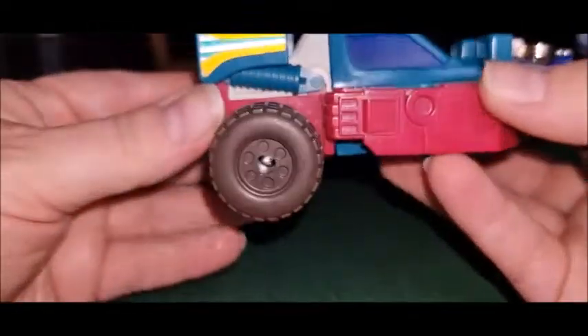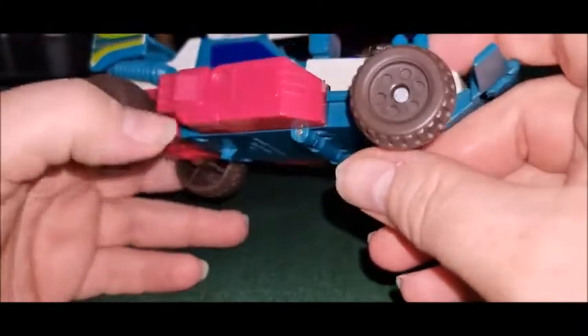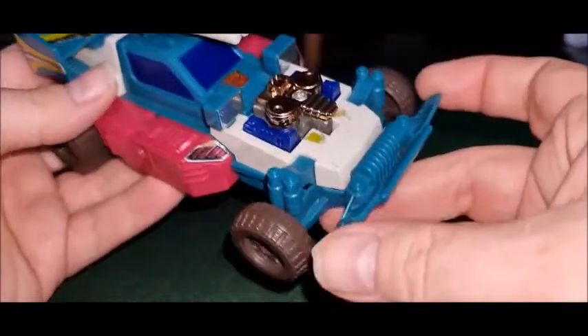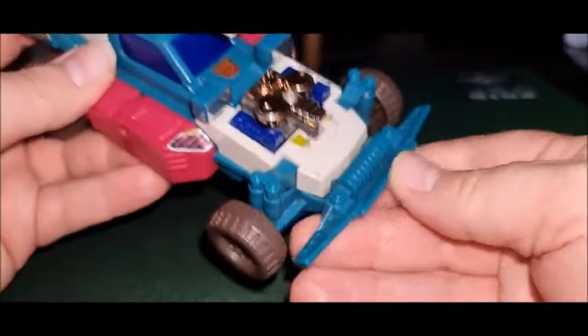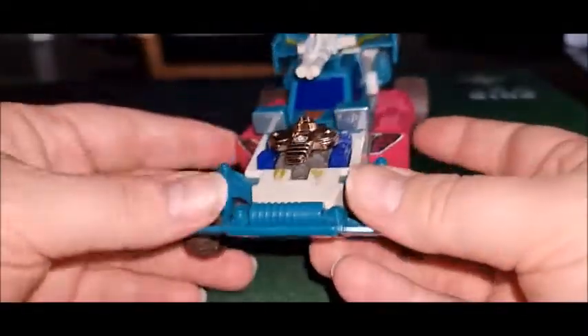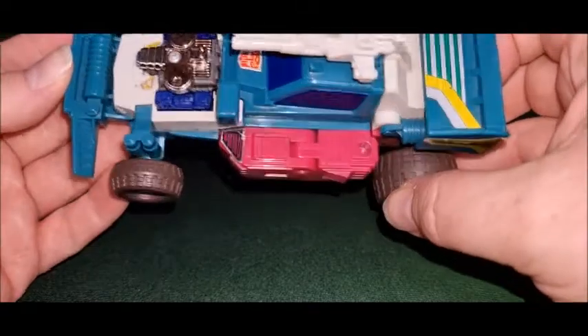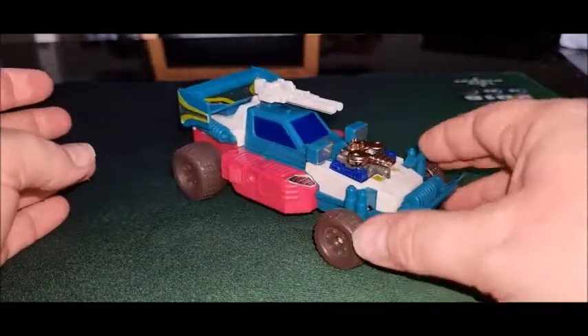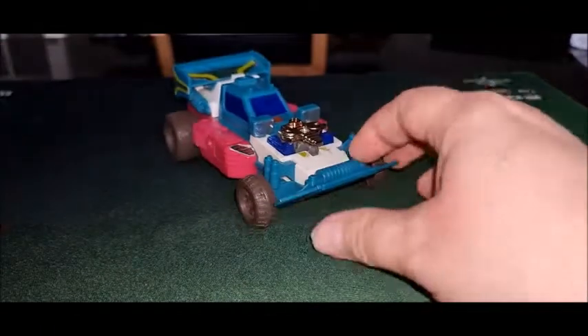We've got some nice detail going on. The wheels are a little bit bland — they should be black instead of brown. I don't know why they went for that brown colour there. The hubcaps should be painted in but they're not. Visible hand syndrome, although it's not too bad. You can sort of see some engine things going on there. We've got some shocks, a winch on the front, and this really nice bumper. It's got a radio-controlled car vibe to it, which is not a bad thing. He's got some big lights there which are all chrome, which is nice. He does need some stickers though — he's a bit lacking. The gun storage isn't too bad in this mode; it doesn't look out of place. So we'll just tip the gun off for now because we'll be needing that later.